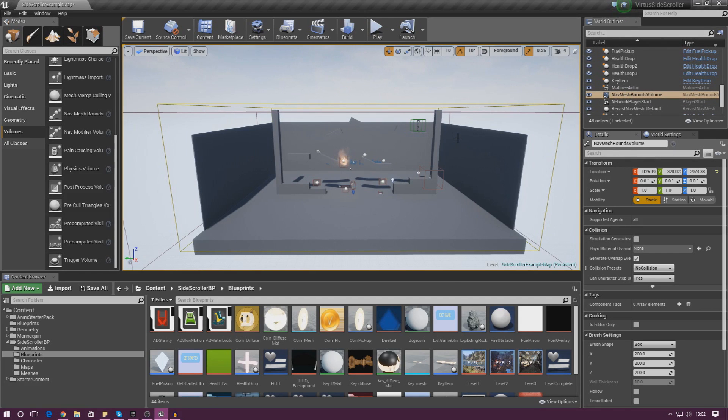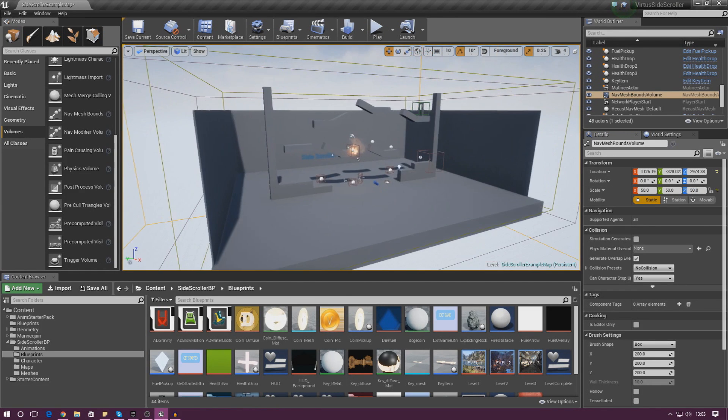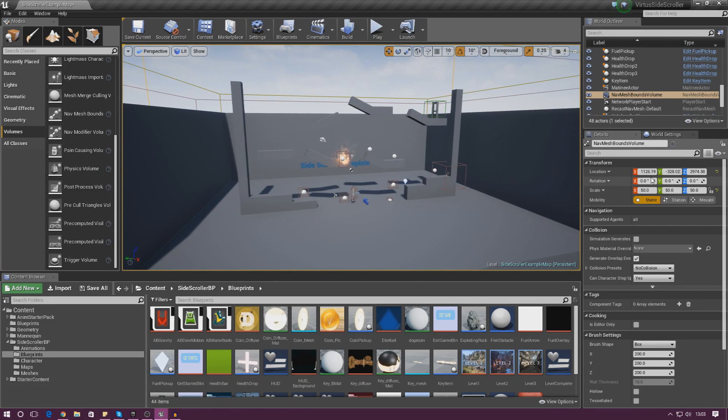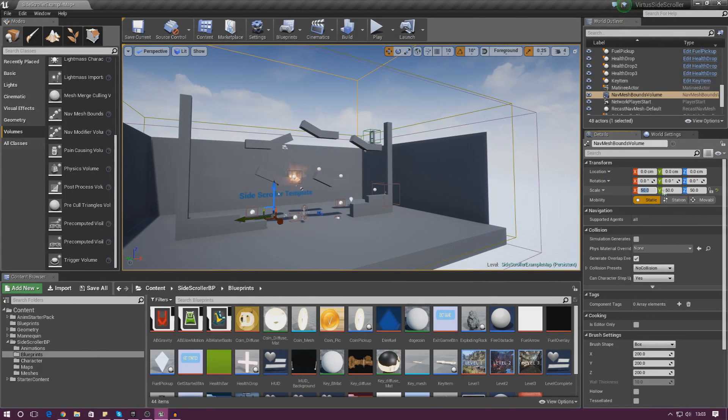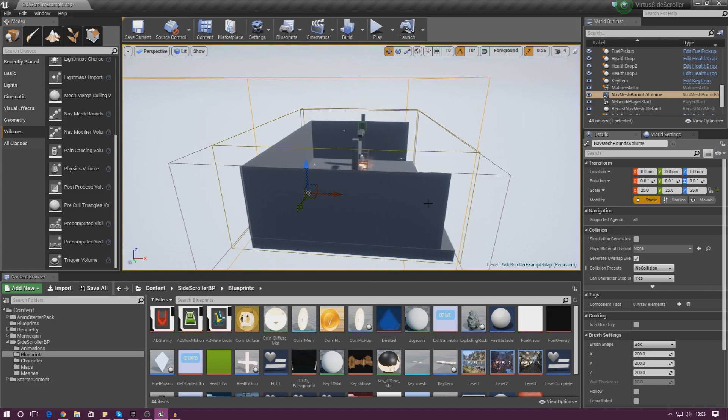We need to scale the volume up so it covers the whole level. Set the scale to something like 5 by 5 by 5 — you can see it becomes visible but it's not big enough. I'll set it to 50 by 50 by 50, which covers the whole level. I'll also set the location to 0, 0, 0 to perfectly center it. For performance you could use 25 by 25 by 25, but I'll leave it at 50.